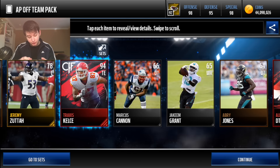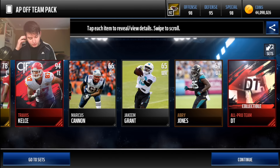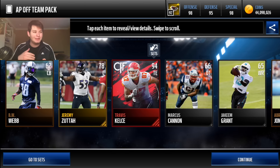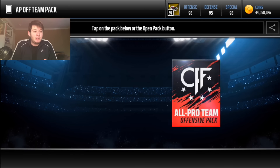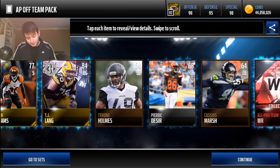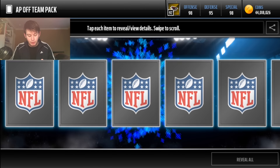I actually just want to pull enough elites or collectibles to put in that Zach Martin set — that's my goal for this video. Travis Kelsey, let's go! Right now the cheapest is Matt Ryan, 91 overall. Actually they all go for about the same amount, from 91 to 94 overall, around 230k each. Here's a 94 Travis Kelsey — we got another Travis Kelsey, man. I think that's our sixth one of the season.